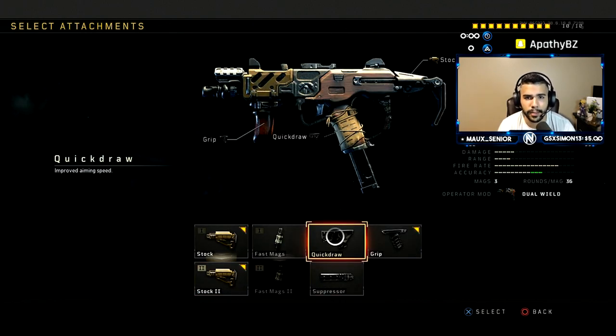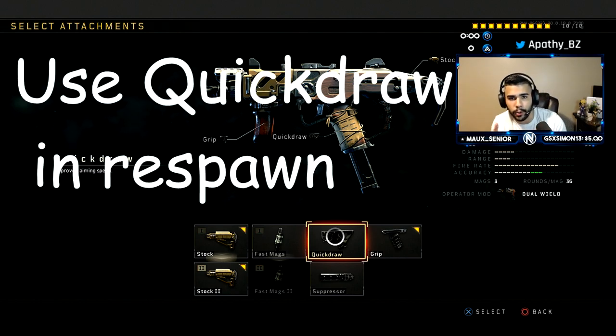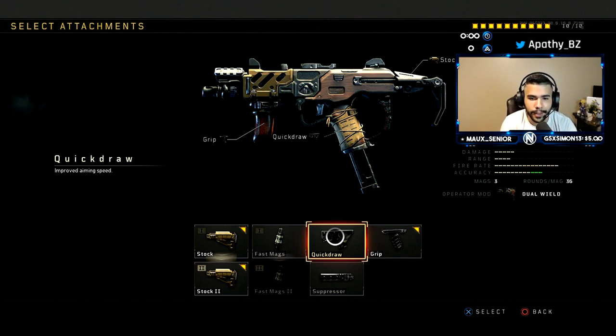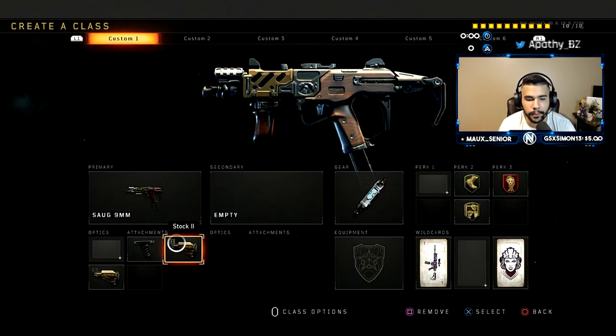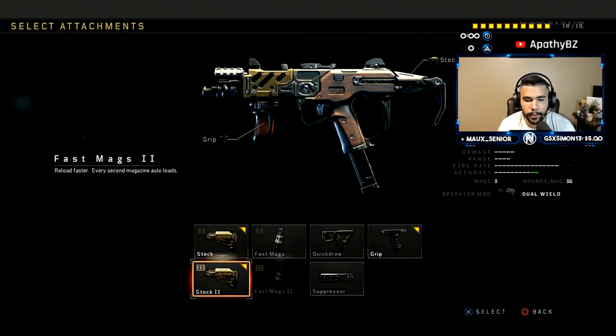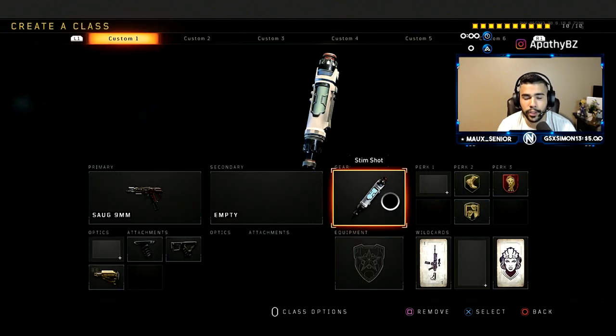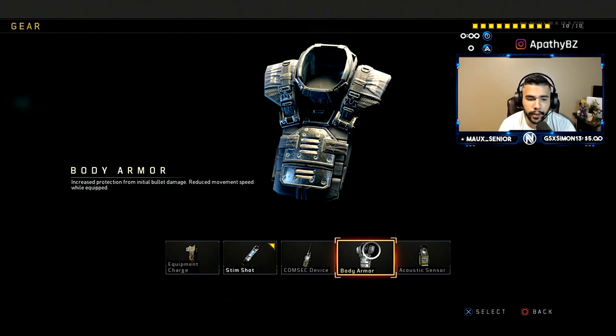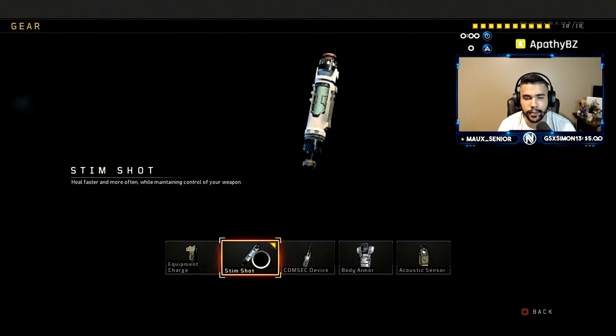Quick draw on the sub — I don't really feel like quick draw is necessary right now, especially in Search and Destroy. With stock you're going to be strafing corners; you're not necessarily going to be snapping on people as much, and quick draw doesn't make too much of a difference. You can take off stock two — a lot of people run grip, quick draw, and stock. And of course you got stem shot. Stem shot is so good right now; they nerfed body armor, made it slightly weaker and reduced movement speed while equipped, so body armor isn't that good in my opinion.